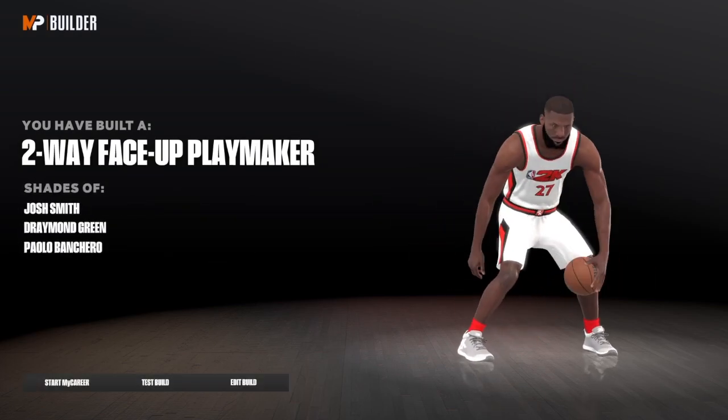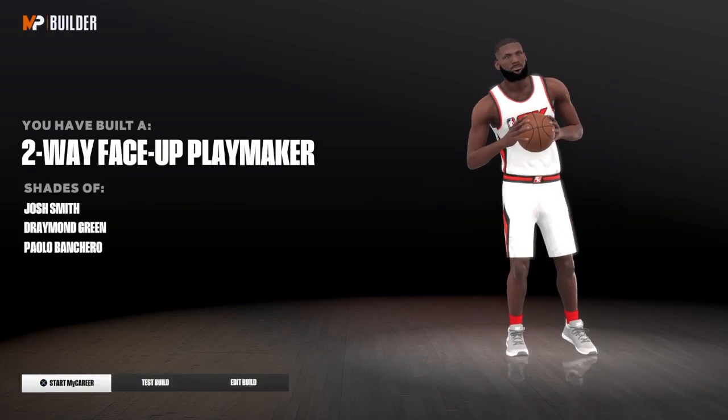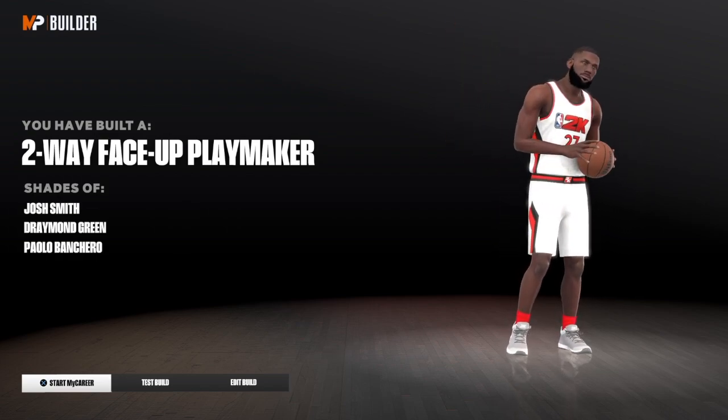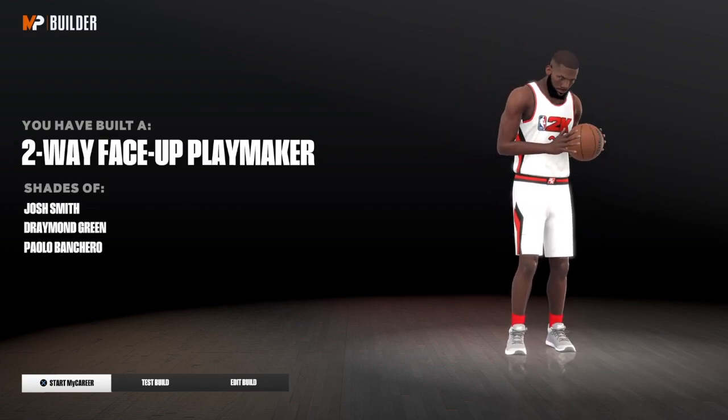We do have the two-way face-up playmaker. We got Josh Smith, Draymond Green, and Paolo Banchero — that's the build. Make sure you like the video, share the video, and subscribe to the channel.